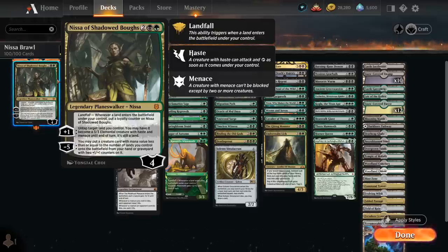She has a passive with Landfall, saying whenever a land enters the battlefield under our control we can put a loyalty counter on Nissa. Then we can plus 1 to untap target land we control, and we may have it become a 3/3 elemental creature with haste and menace until end of turn, and it's still a land. We don't have to turn it into a creature if we fear some sort of removal spell. And then we can minus 5 to put a creature card with mana value less than or equal to the number of lands we control onto the battlefield from either our hand or graveyard, with two plus one plus one counters on it.